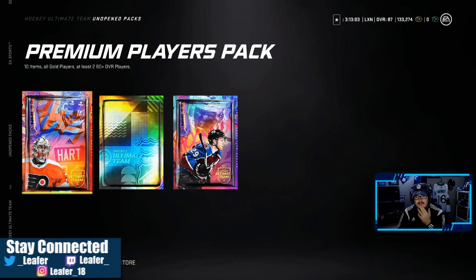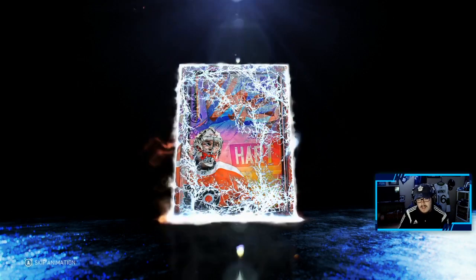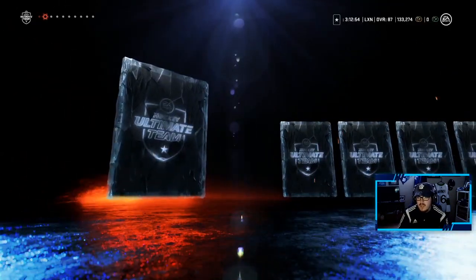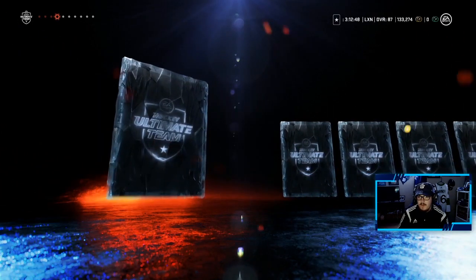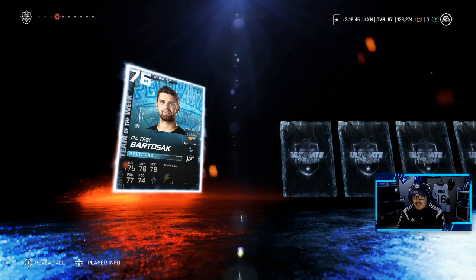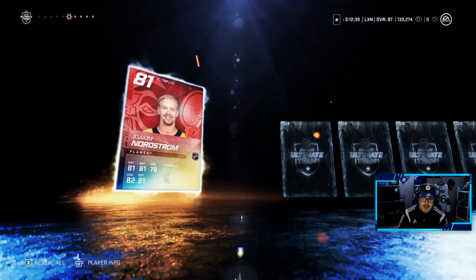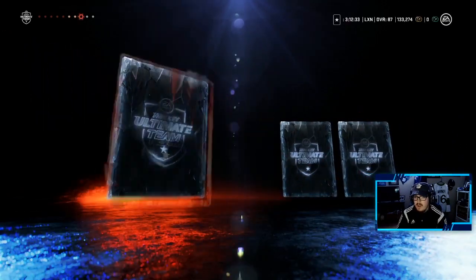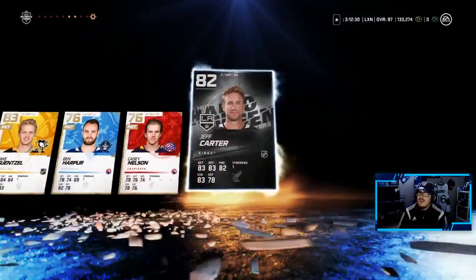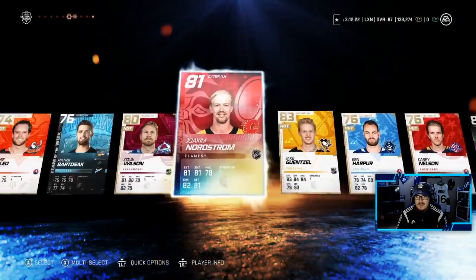Moving to the Premium Players Pack — I think from this one last time we pulled McKinnon, I can't remember. I know we pulled a purple out of these packs once. I think we get two 80-plus overalls. We got a Team of the Week backup goaltender — there's our first 80 overall, and there's our second. Joachim Nordstrom primetime — he won't make my team but it's a cool card. Jake Gensel, 83 overall. One more card — Halloween Jeff Carter. He has Howitzer, he might actually sell for something, good synergy. I might even use him. Not a bad pull — Halloween card, we like that.